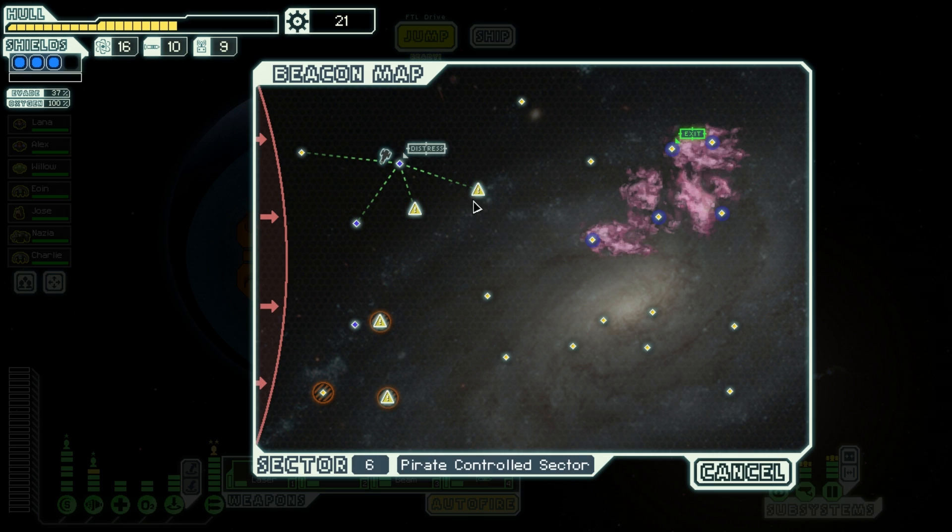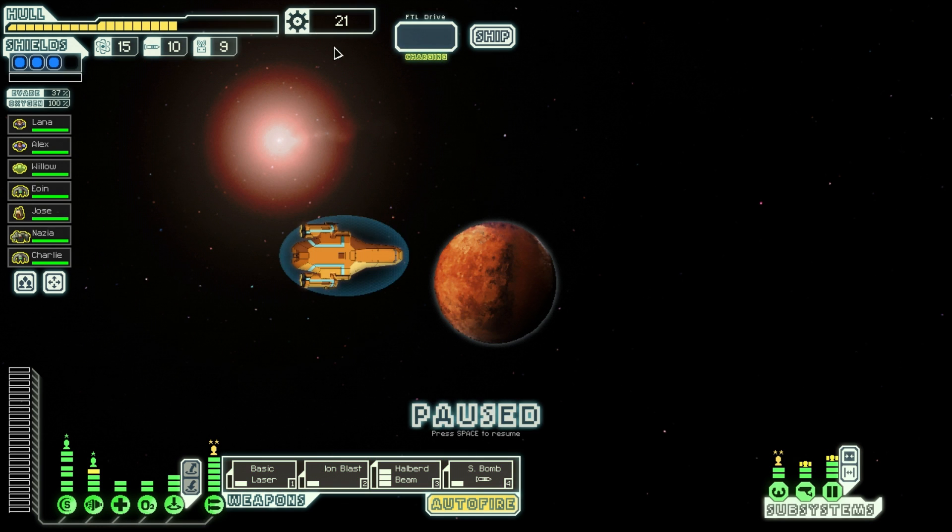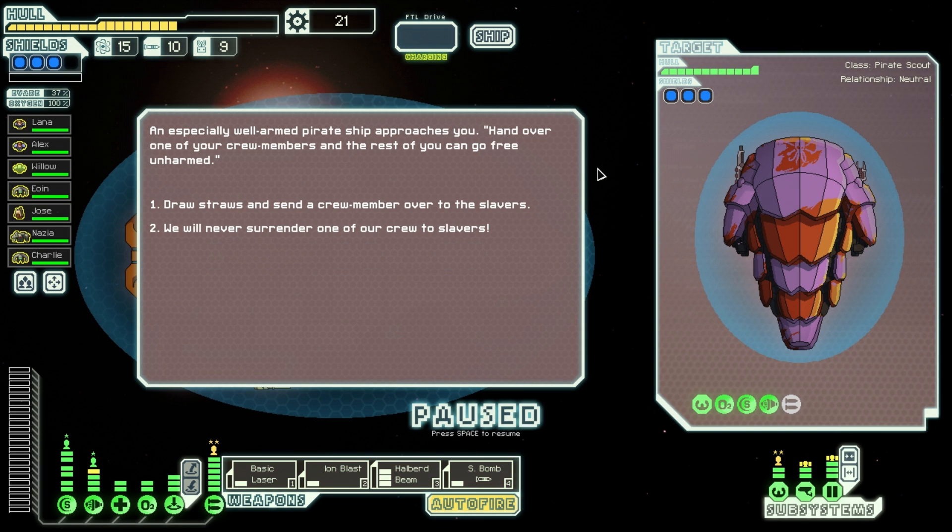We can take ship here and ship here, so let's skip one and go here. We need to find a shop now to repair, and maybe also buy some fuel, because we're not running great on fuel. An armed pirate ship approaches — hand over one of your crew members and the rest of you can go free. You are a scout — draw straws and send a crew member. No, we will never surrender.